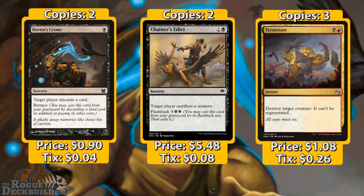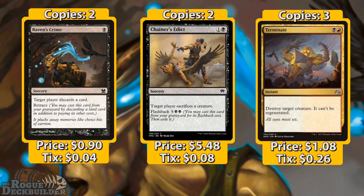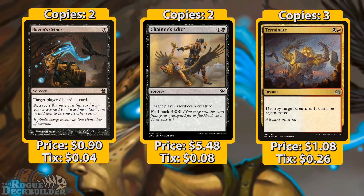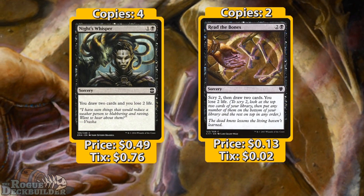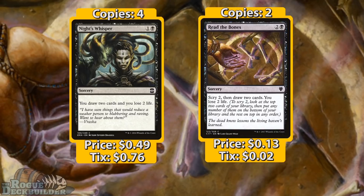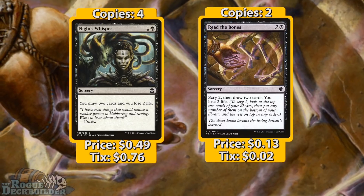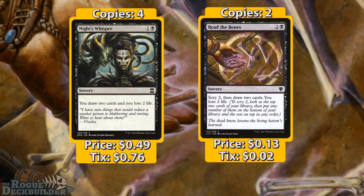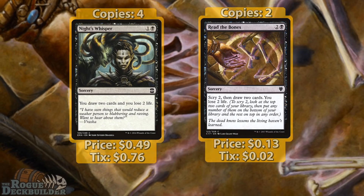To finish off the removal spells on our main board, we have three Terminates. This card pretty much convinced me to move over to red from Mono Black — being able to flat-out destroy creatures ignoring regeneration is great, even if regeneration isn't super relevant unless your opponent is jamming River Boas. We also have four Nights Whisper and two Read the Bones for card draw. Read the Bones lets us dig deeper, and we're playing these over Sign in Blood because they're more splashable — we only need single black mana. I think people should look at Read the Bones more than Sign in Blood.